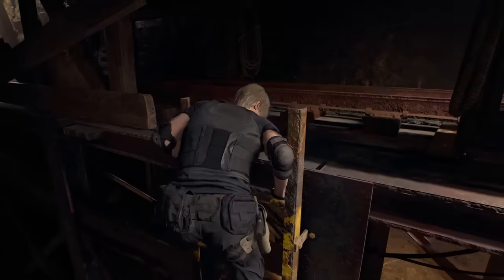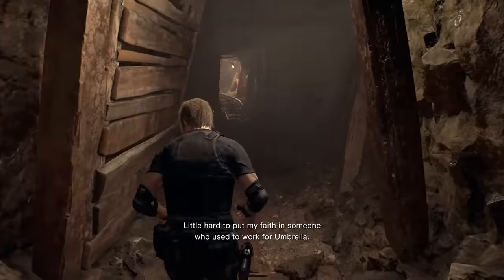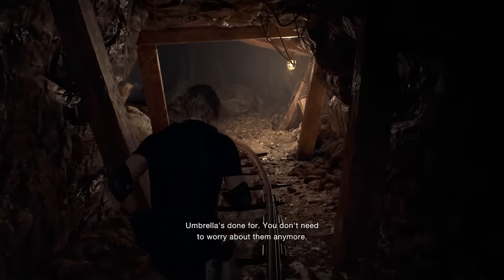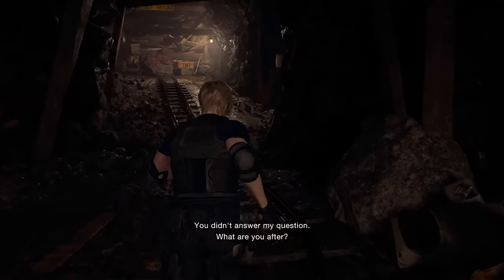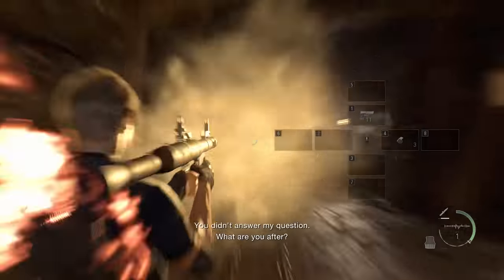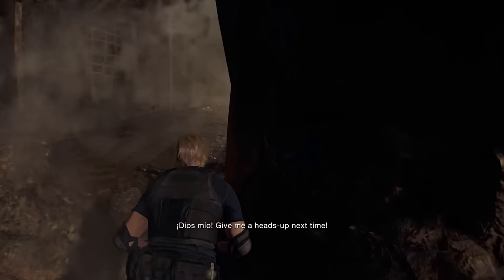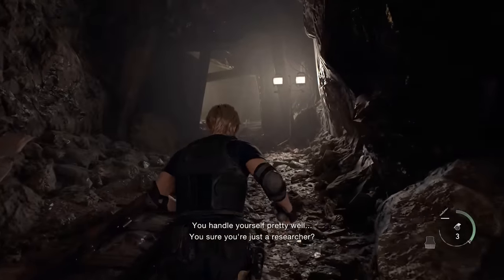There are also two sections where using a rocket launcher can skip a ton of content. Right before the double gigante fight, there is a dynamite section where you normally have to go through a bunch of enemies, pull a lever, wait for a bridge to drop, and then grab some TNT to break open a door for the fight. Just like the original, you can actually skip this by shooting a rocket launcher into the wall, skipping the entire section.